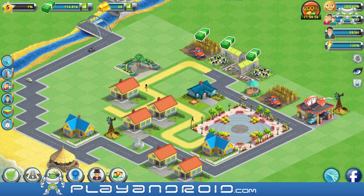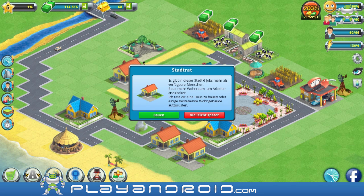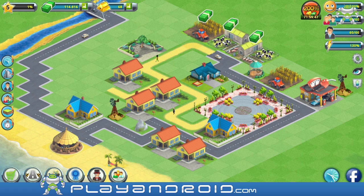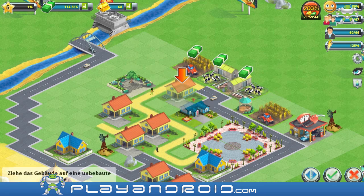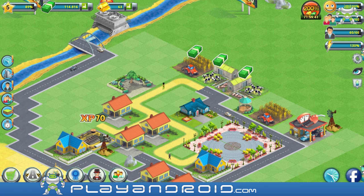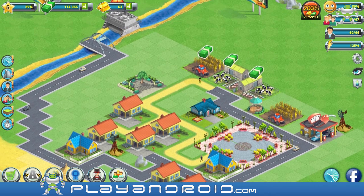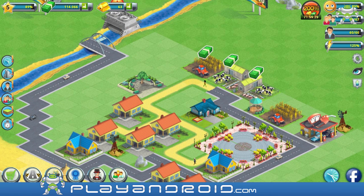I accidentally tapped on that. So is everything fine with my people? I want to build that house in here - perfect. What's a bit crammed in the back there, but the citizens have to live with that, because it's my city and I decide what to do.